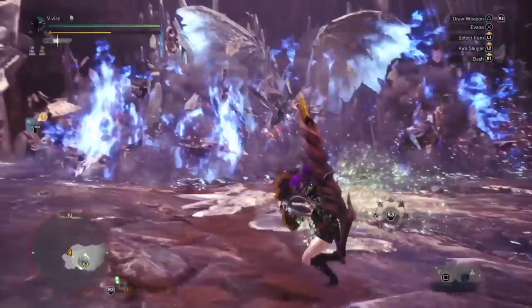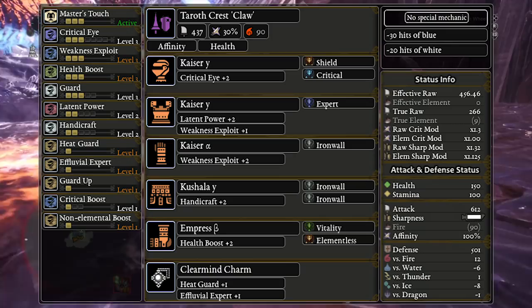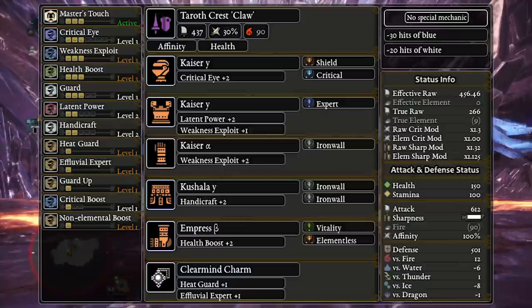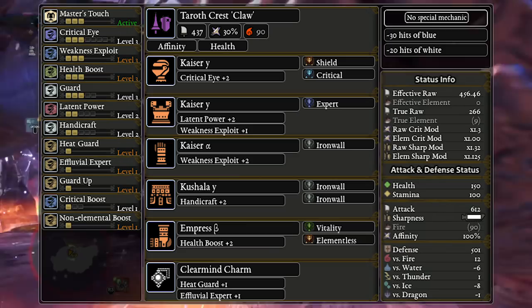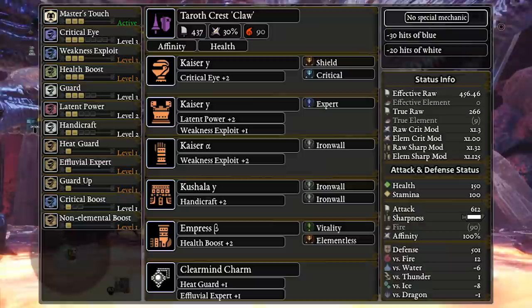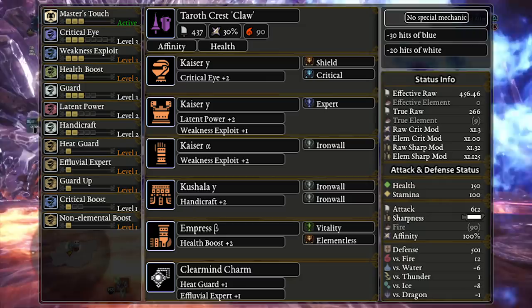Let's take a look at the build for this Lance. So this is the defensive set — Guard 3 is heavily recommended. You can play with Guard 1 against Zeno, but you have to really know how to play Lance, since you need to use Power Guard and Guard Dash to soak all the really big hits. We're also using Master's Touch with 100% affinity so we don't have to sharpen — sharpening against Zeno is really difficult and dangerous, especially solo, unless you use Whetfish plus fins. And we use the Clear Mine Charm again for Heat Guard, because as Lance you want to be poking the chest where there will be lava pools, and you will be burning to death otherwise. You can use a Fireproof Mantle, but it only lasts 3 minutes.